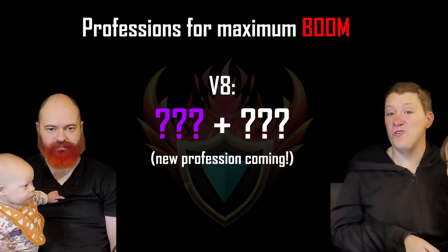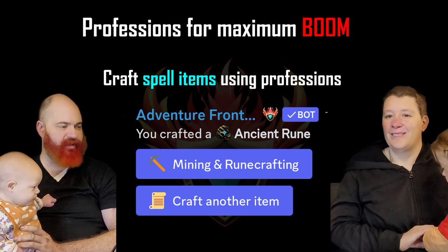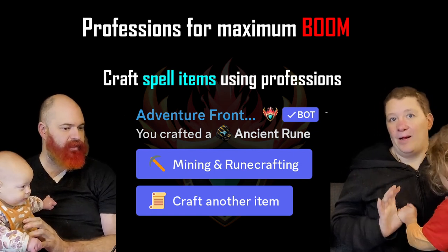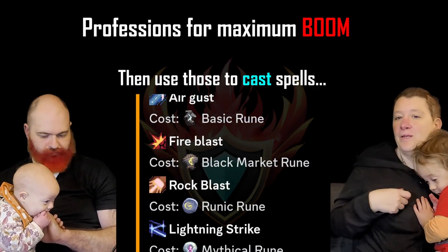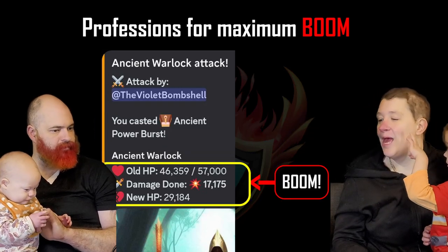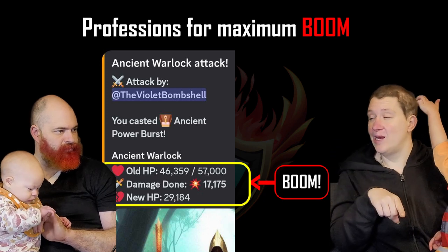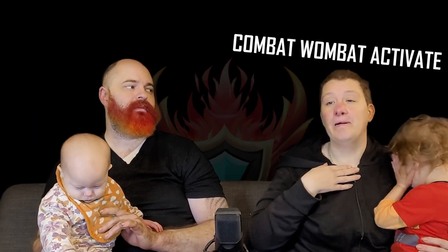The one thing we didn't really cover is spellcasting — how does it actually function? Pretty simply: you run the cast command, or click the cast button, and you get a list of what runes you have. You can't cast a spell without a rune. With trading, you can get runes from a higher level than you can get maps for, which allows you to basically one-shot your current-level enemies. You use cast in addition to fight, and you can cast as many times as you want provided you have the runes available. So it costs runes, but it's effective.